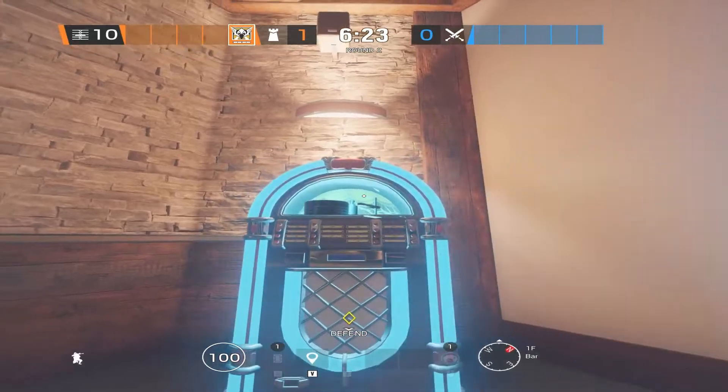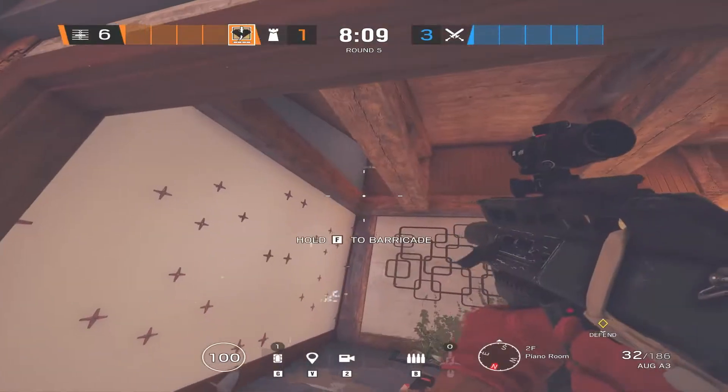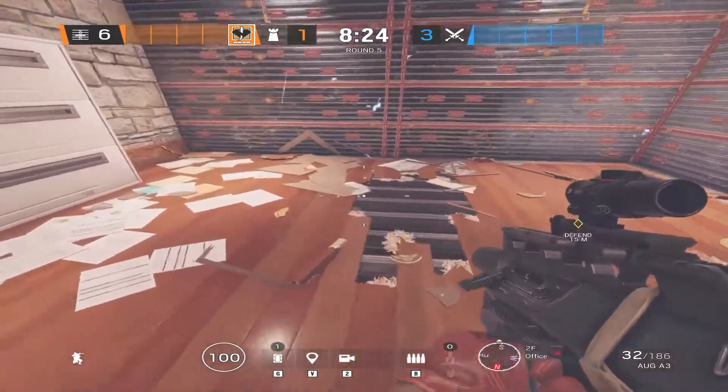You can break the glass of this jukebox and place the Valk cam inside. Using this electroclaw you can cover two parts of this quad wall, and then you could hide another electroclaw in the floor.